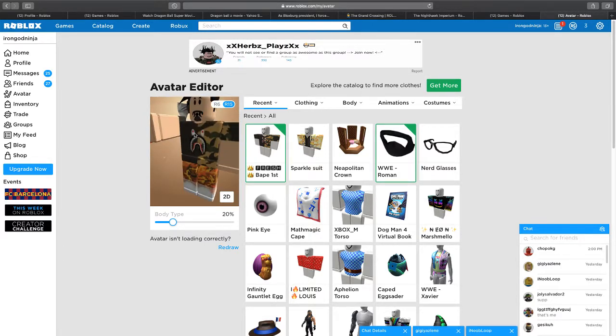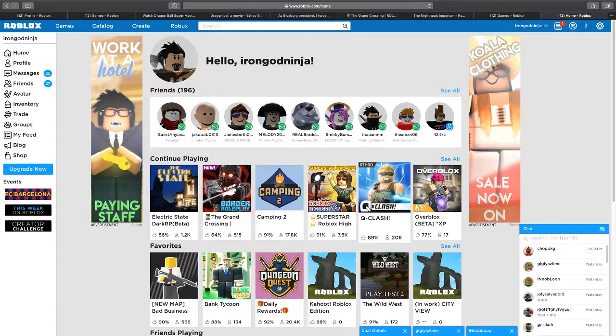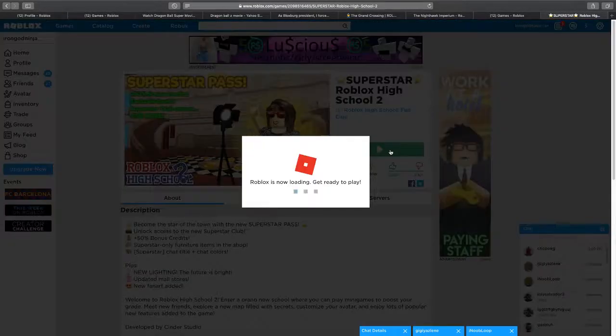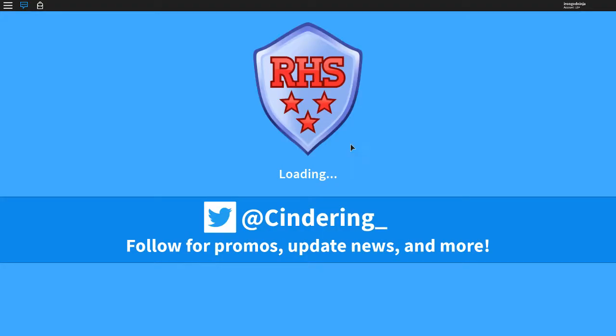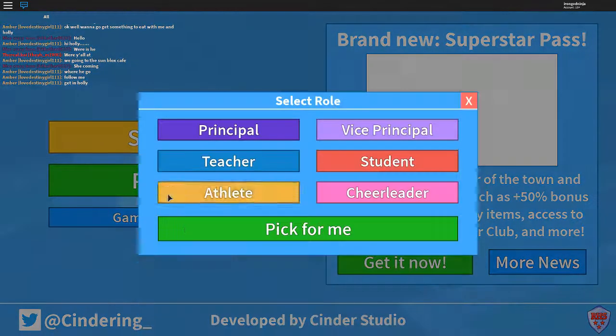If you go to like different games, people are like, 'What the heck, what face is that?' Let's go into a Roblox High School game and see how people are gonna react to my beard and mustache. If they don't like it, they're haters, and no one likes a hater, bro. It's actually pretty cool in my opinion — this might be my new Roblox look: beard and mustache on.